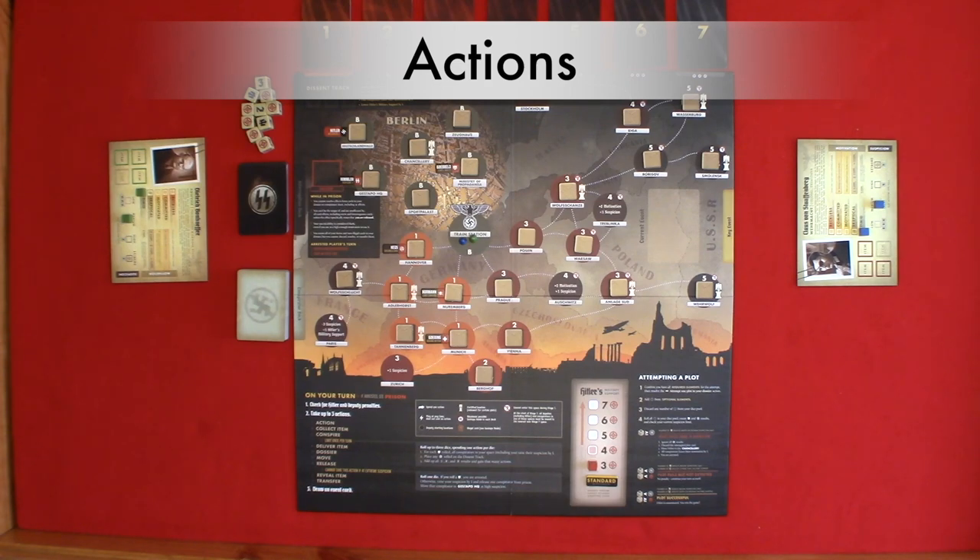Any eagles rolled make your suspicion go up one — for the person rolling and anyone in their location. If you roll a target, place the die on the descent track. Once there are three dice on the descent track, you can choose one of two options: raise one conspirator's motivation by one, or lower Hitler's military support by one. For any numbers rolled during the conspire action, add the numbers — that is how many actions you add to your turn. This action represents conspiring and either drawing suspicion or adding to the target of Hitler.